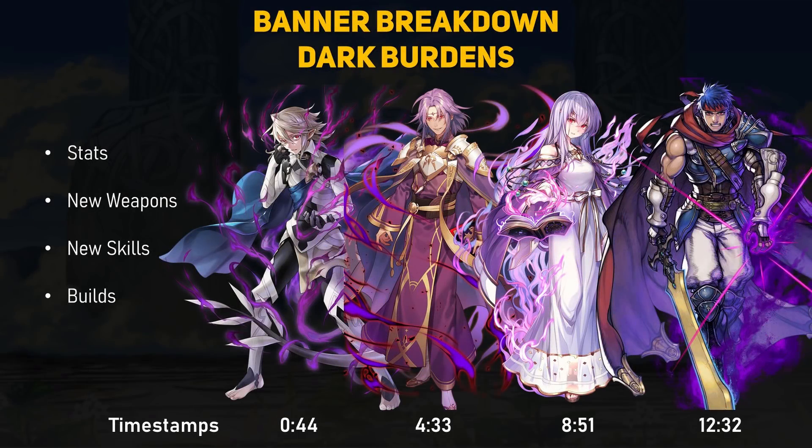The Dark Burdens Banner is our Year 4 Fallen Heroes Banner. Typically, these are characters who have fallen to the dark side and have gained tremendous power and unnatural abilities for their sacrifices. Much like last year's Fallen Heroes Banner, this year is another incredibly strong lineup. We have Fallen Milkhorn, Leon, Julia, and Buffed Up Radiant Dawn Ike. We'll be talking about their stats, skills, as well as general playstyle and builds. Because these units are so stacked and all of them are pretty much ready to go with their base kits, there isn't a ton to discuss for alternative builds. These guys are just so strong with very little investment.